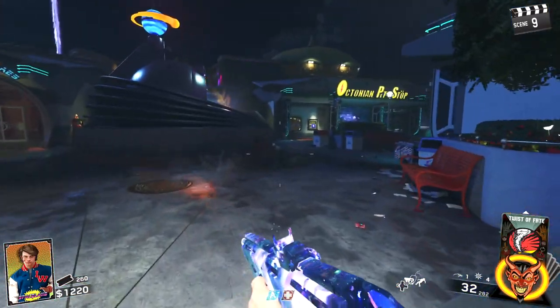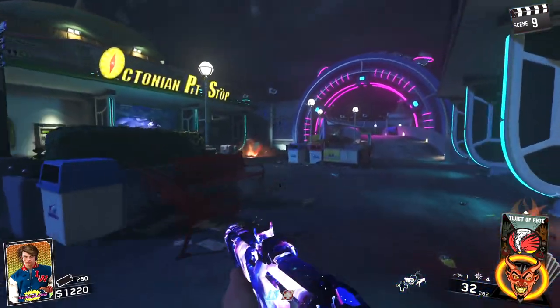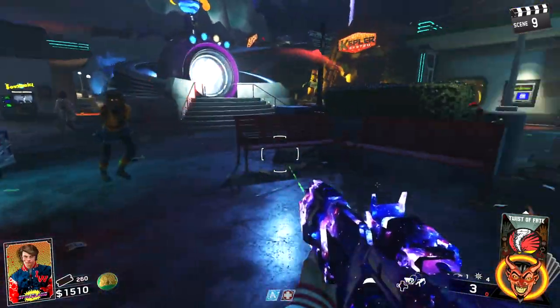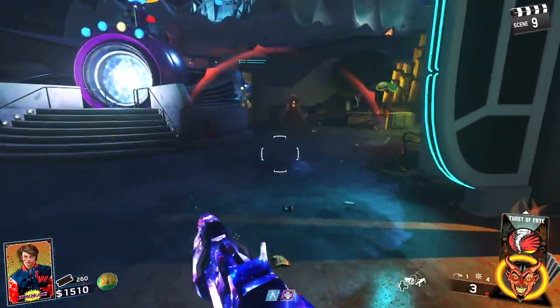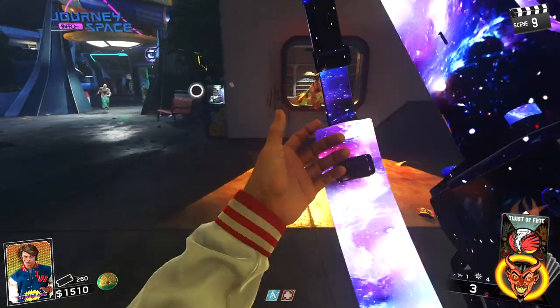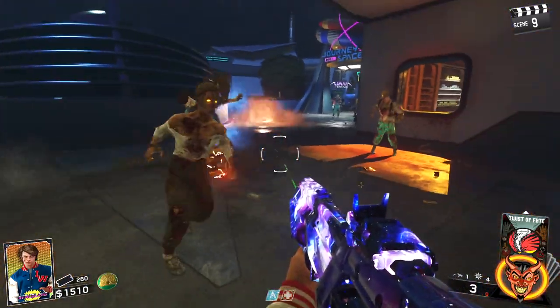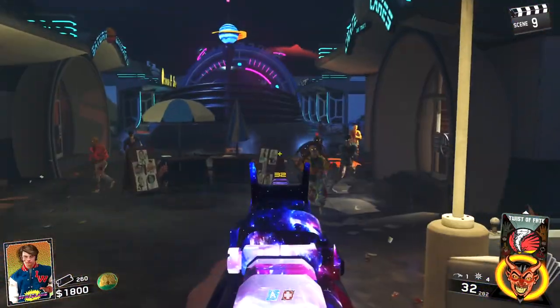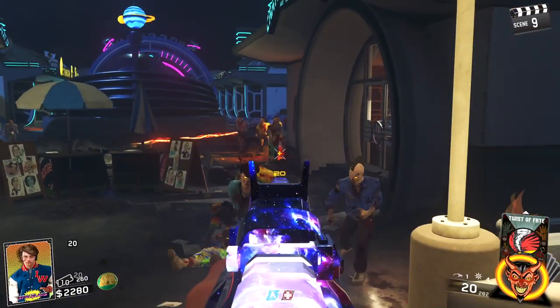I'm wondering when the boss is going to spawn — I think like round 10 probably. Got a green coin again. Let's not go down, that would not be ideal. I've never used an electric trap — let's place it down. Does it give points? I think it does — it gives like 60, which isn't exactly great.